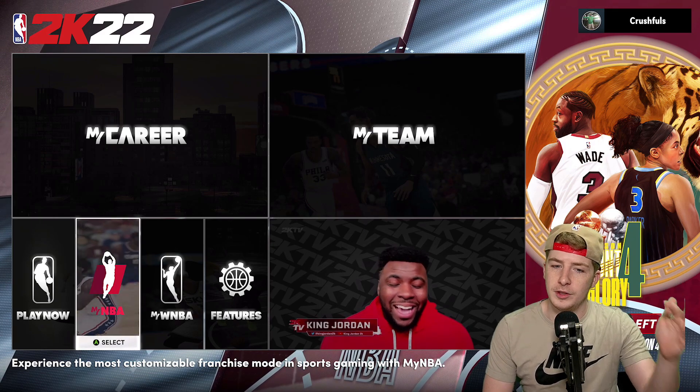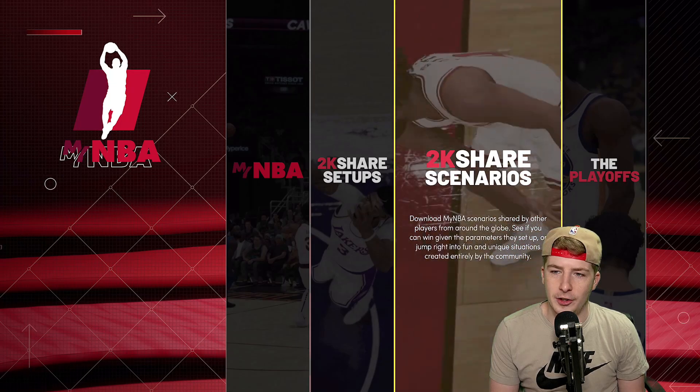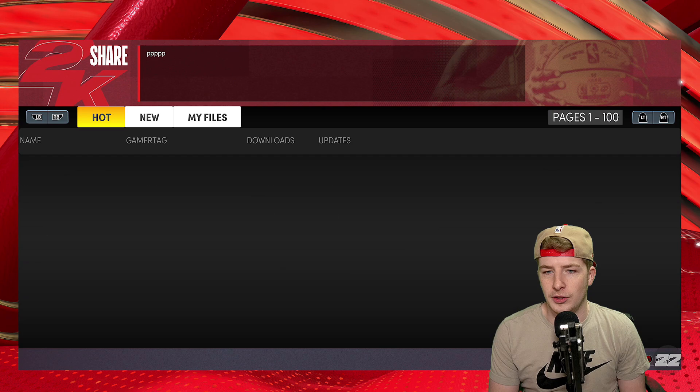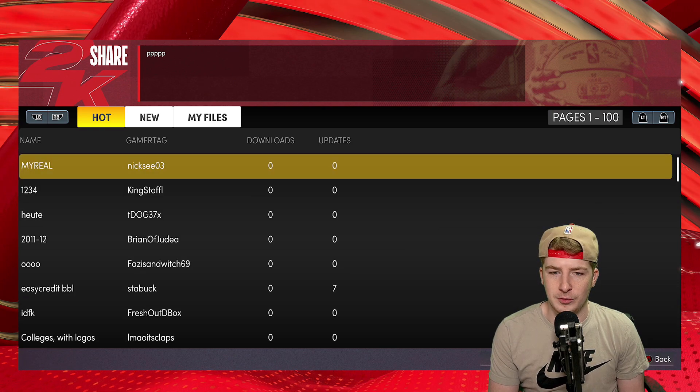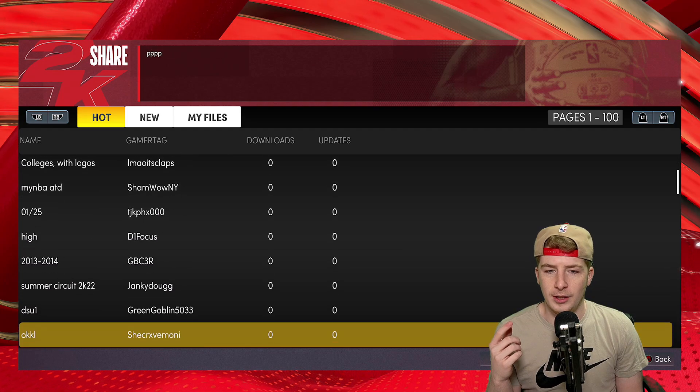So basically all you do is go to MyNBA, go all the way to 2K Share Scenarios, then pick a save slot — whatever you want it to be — and then take a look at the files and find one that seems right.